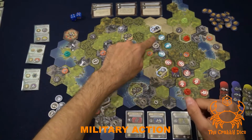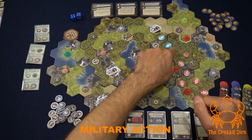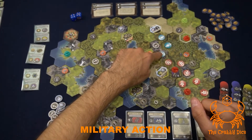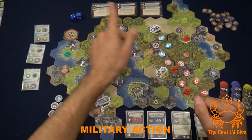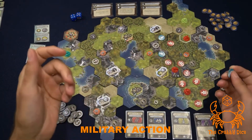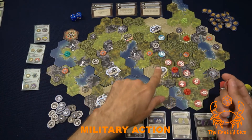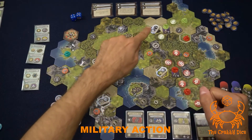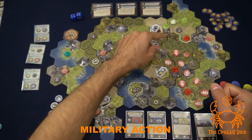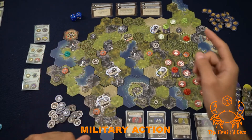To attack an opponent's token, calculate their defense as the terrain value plus any reinforced tokens around it, including itself. For example, a desert token with two reinforced tokens nearby would be four plus two equals six, plus a die roll. If you win, remove their token and replace it with one of your own unreinforced tokens. If that token was on a natural wonder, you replace it with your own and take that natural wonder from the opponent. To attack an opponent city, double the terrain bonus, then add any reinforced tokens around it, plus a die roll. If you win, you replace that city with one of your own cities.